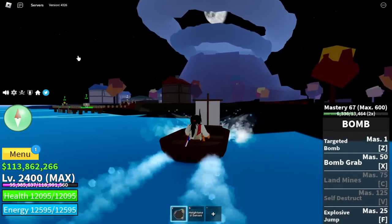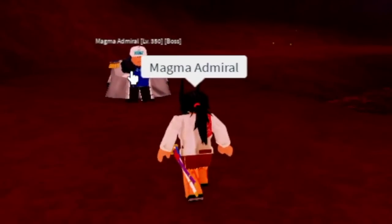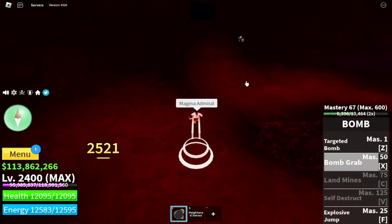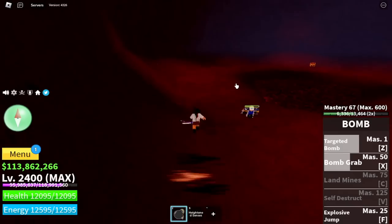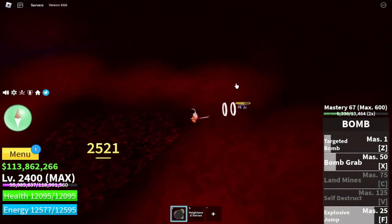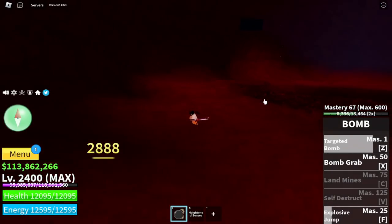Next island is the Magma Village. Our target is obviously the Magma Admiral — there you go. With our three skills, it's enough to defeat him. Again, you only need to touch one of his skills — that one. And once you do that, everything will be fine.